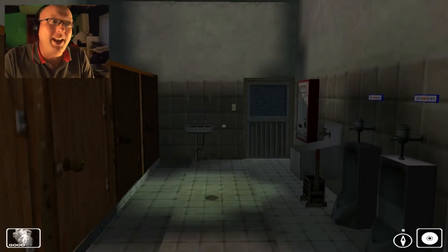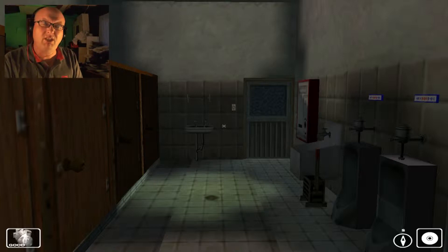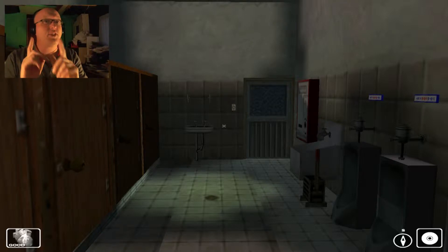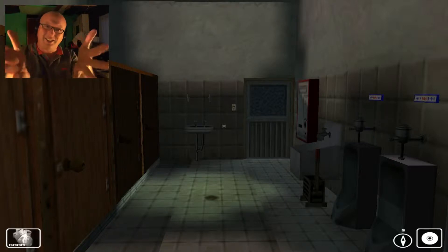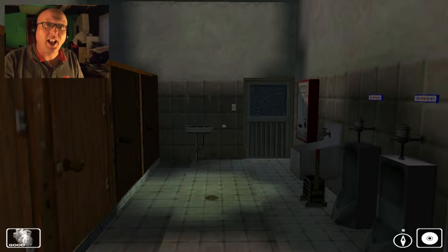Hey guys, I'm Andy, welcome to Shed Games. We're playing White Day tonight — this should be episode seven. Where did we get to? We got hold of the disc, the CD, and I was a bit bemused because I don't know where it goes. I asked a few people and they said turn the CD round. I haven't done it yet, I'm gonna do it in a minute. So that's kind of where we are — that's the biggest thing we've got. Let's get scared and find the CD.